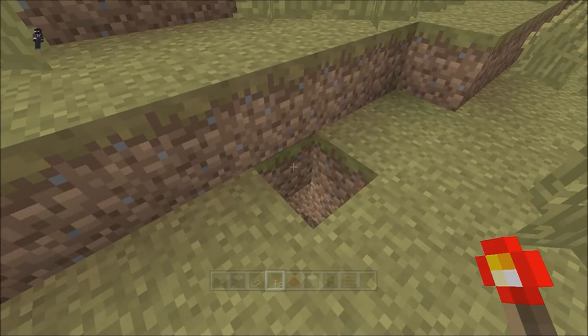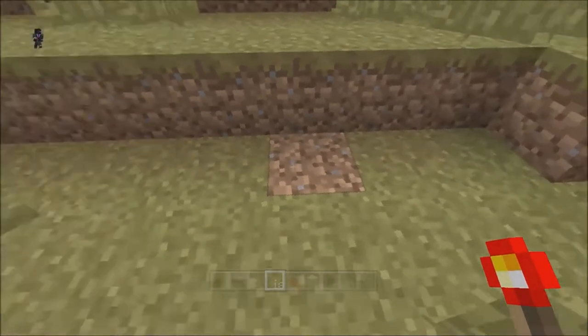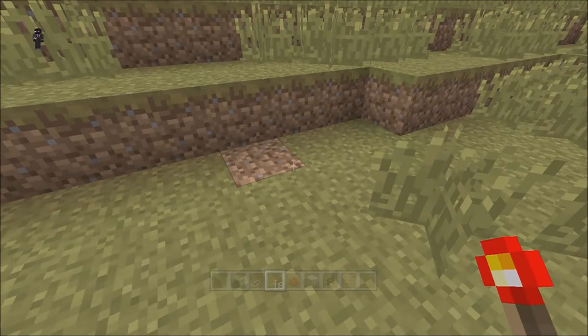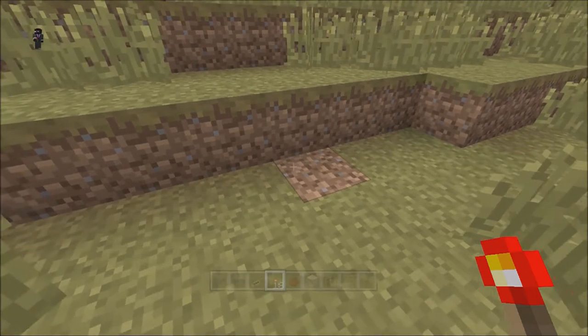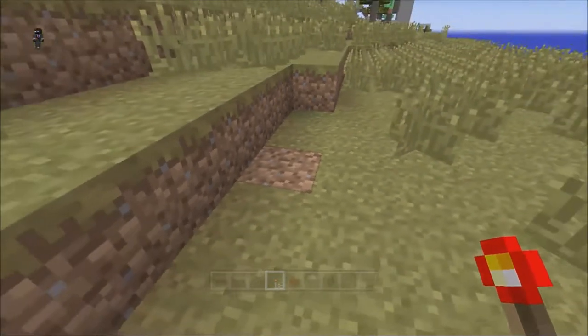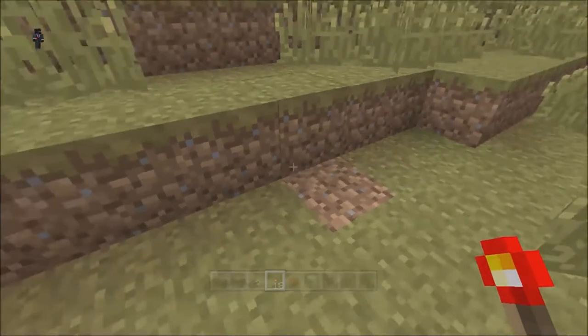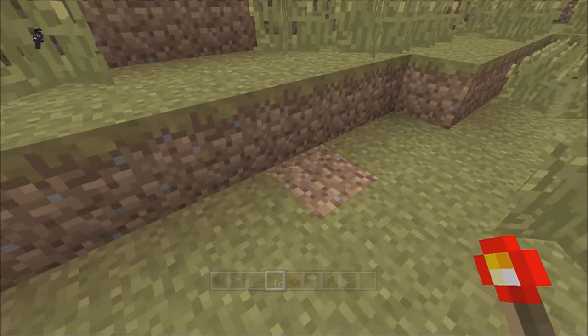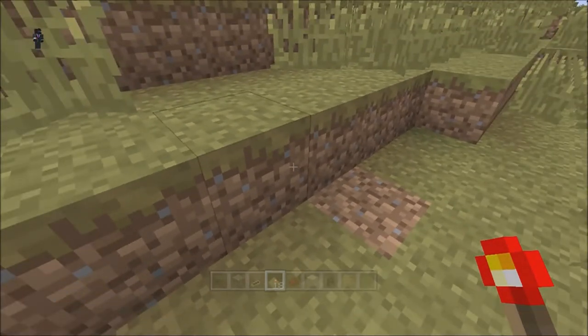The grass dies, turns into mud, and then it closes — it did it while I was in the menu, so I didn't even need to try! It dies and then closes. Now when the grass grows back it reopens. So this door will automatically open every time the grass grows and close every time the grass dies.